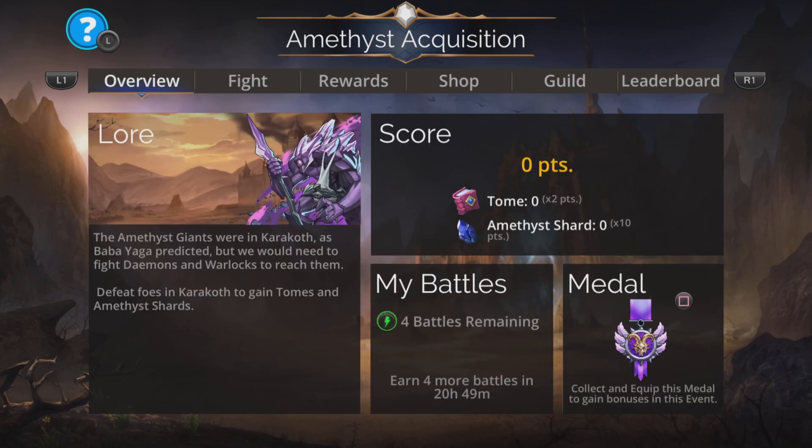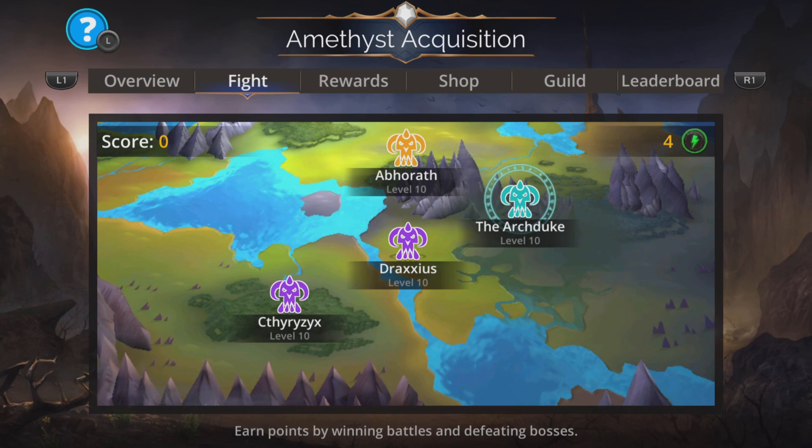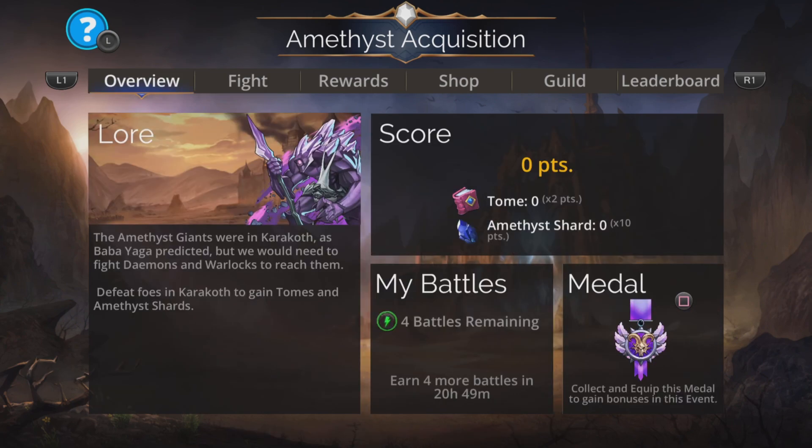In the score section it says 'tome times two points' — tomes are worth two points each. Amethyst shards say 'times ten', so Amethyst shards are worth 10 points each. When we fight the Archduke, he is worth eight tomes, so that becomes 16 points. The Amethyst Giant is worth two Amethyst shards, which is worth 20 points.